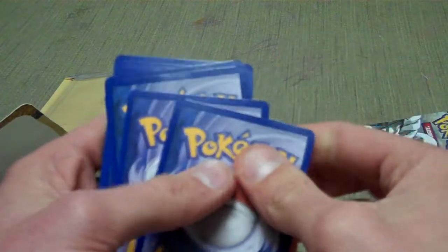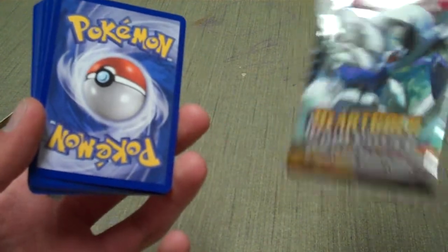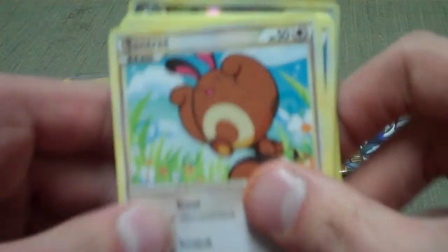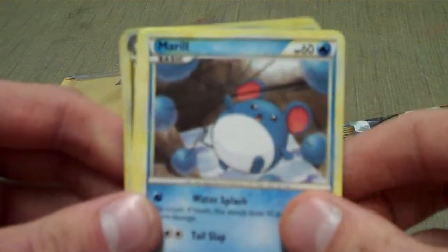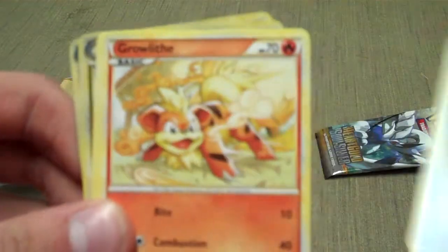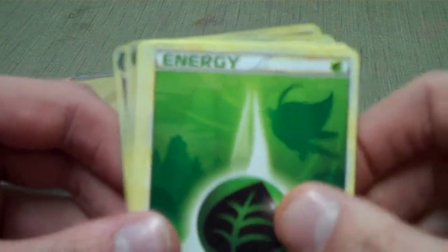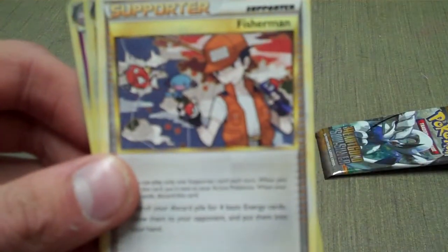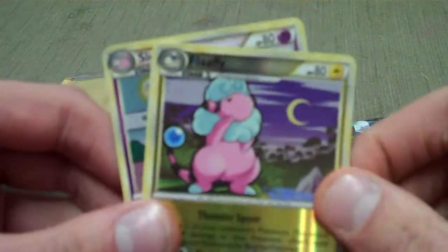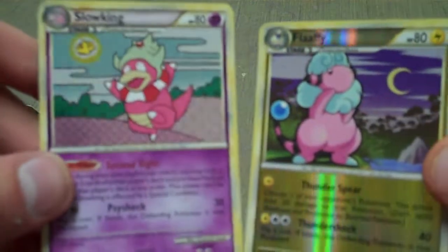Okay, so my first Pokémon HeartGold and SoulSilver pack opening. Got a Sentret, a Marill, a Wooper, Growlithe, oh — Grass Energy. That's a Celebi right there. A Full Heal, Slowbro, Fisherman Supporter card, Holographic Flaaffy, and a Holographic Slowking. Nice.